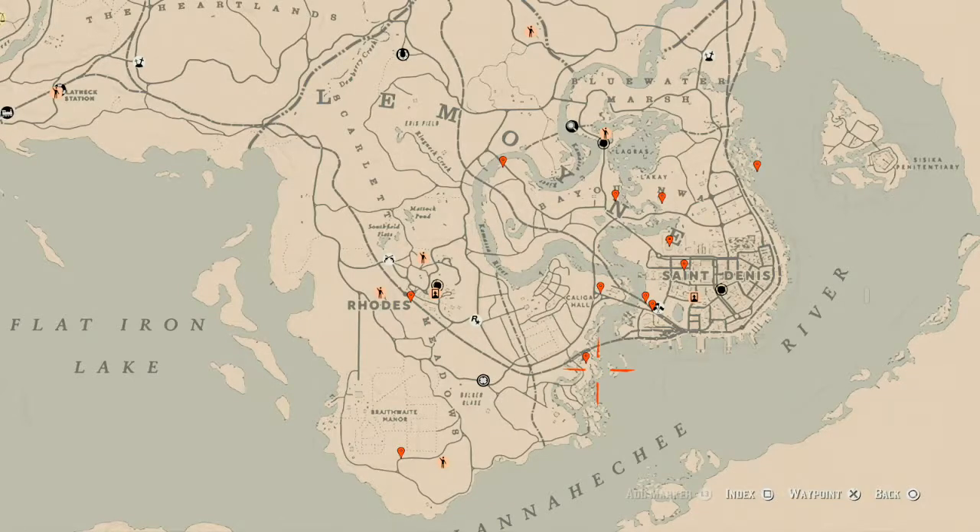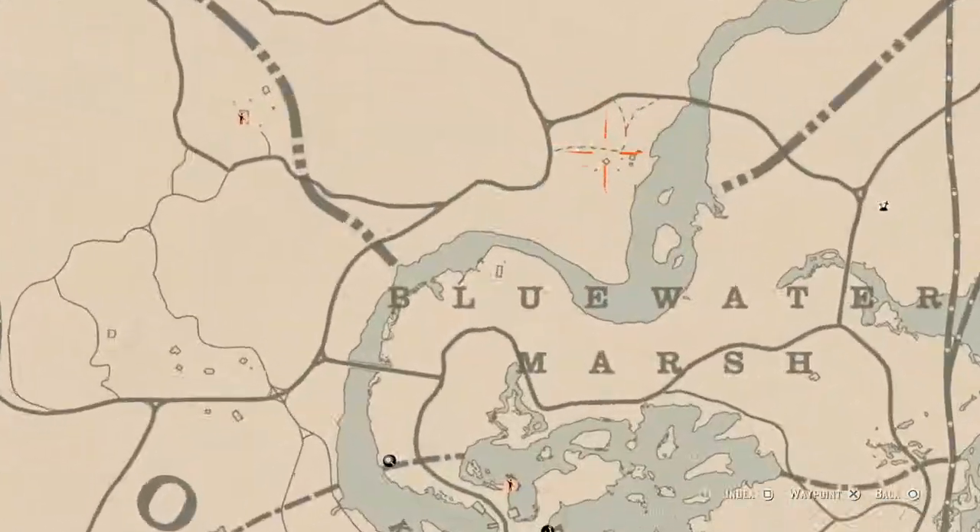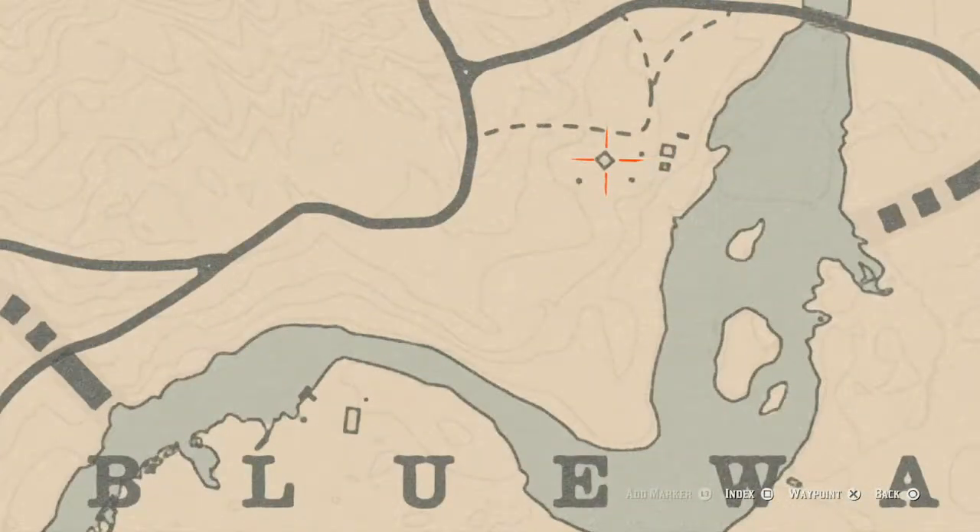Let's start up here inside this little shack above the word Blue Water. There's an antique alcohol bottle — an Old Time Gin bottle — and it's in the sink cupboard, right underneath the sink. Open that cupboard and you will find your Old Time Gin bottle.